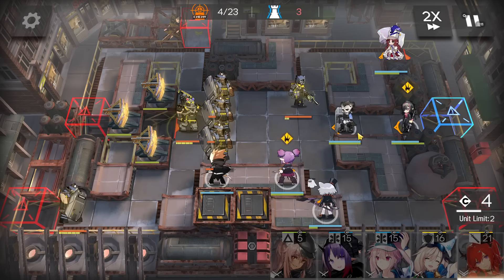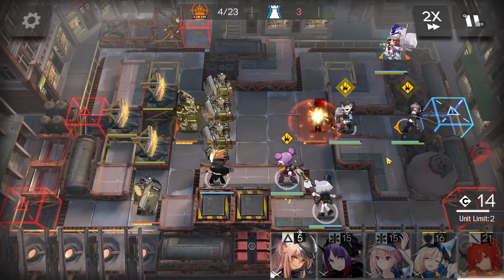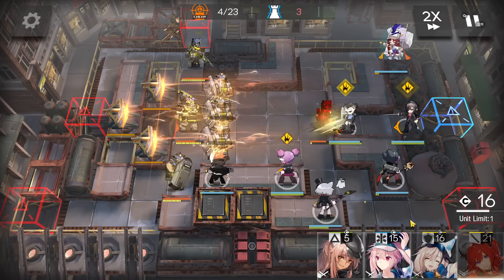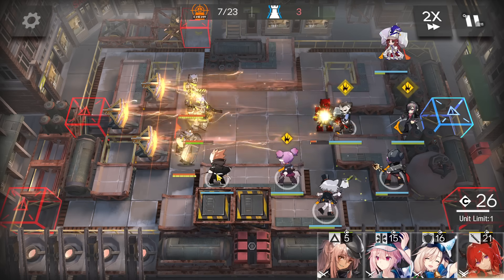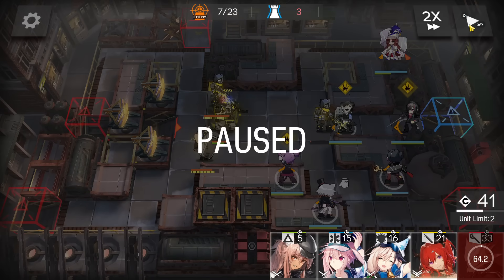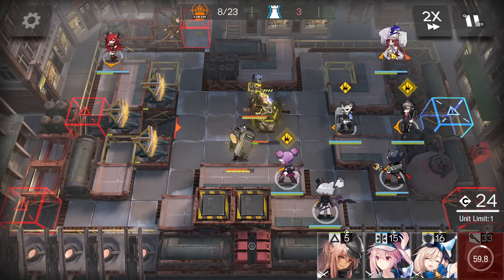Deploy the caster here facing top side — this is a safe spot where no one can hit. Then deploy a medic here facing top side. Around now you can retreat this AOE caster, because its main job was to kill the first three defenders. Now deploy Surdo here facing bottom side to prepare to kill the boss in the first phase.